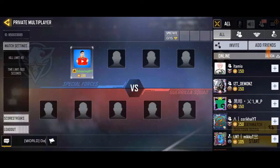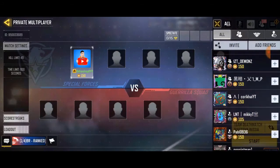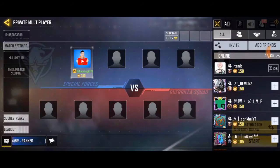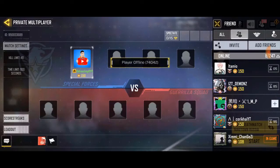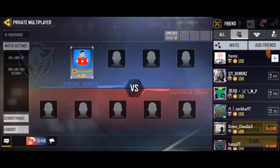To invite from your friend list, just go ahead and click on the invite icon on your right hand side, below your screen. Look for any friend that's online and invite them. I'm gonna invite this guy since he's online — just keep inviting them, and once they accept I'll leave the game.